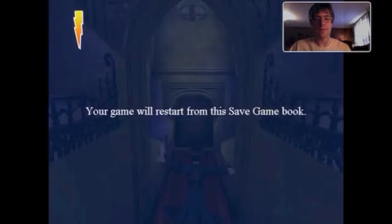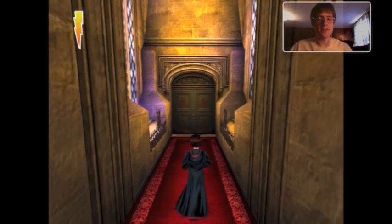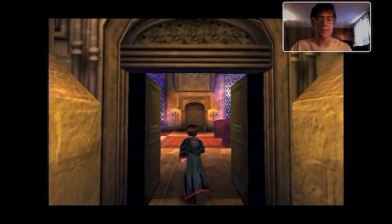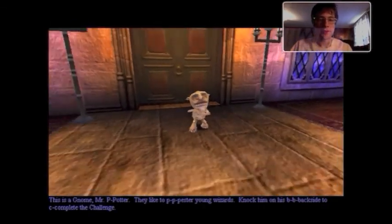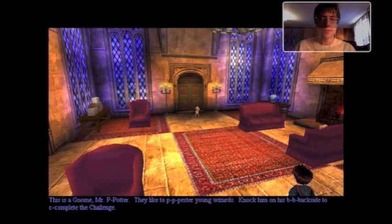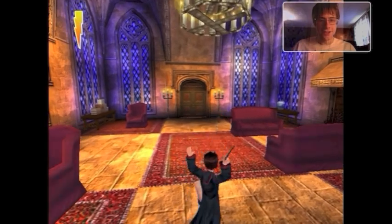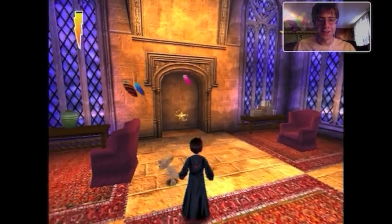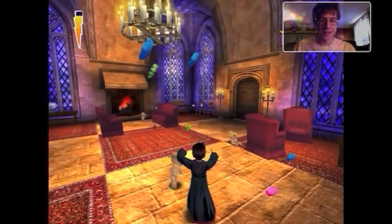And another save game. Through this door I believe is the room full of gnomes. I hate gnomes. They are so annoying. Quirrell says: 'This is a gnome, Mr. Potter. They like to pester young wizards. Knock him on his backside to complete the challenge. They move quickly and can be quite a nuisance.' Now they're gonna try to attack me. I'm losing my beans - not that I care, but it's still annoying!